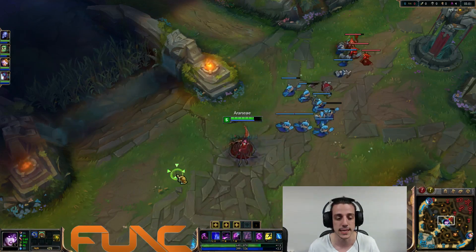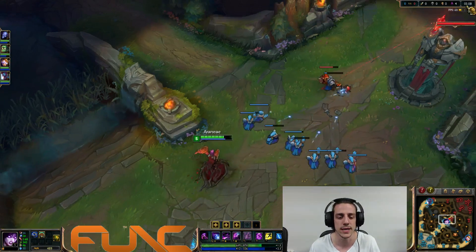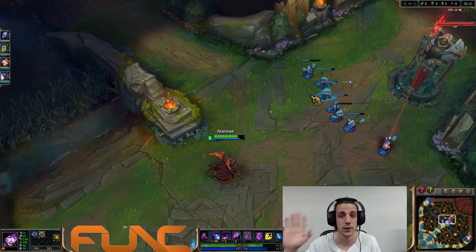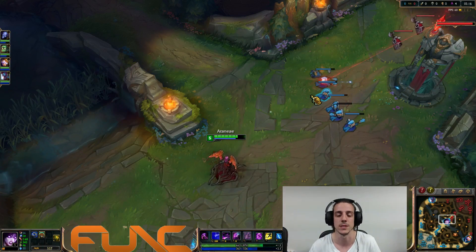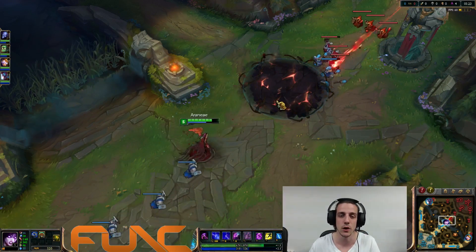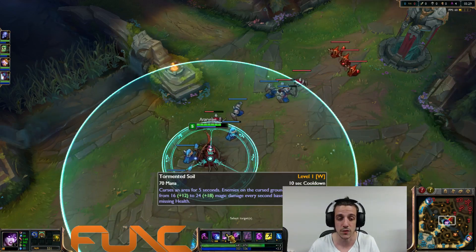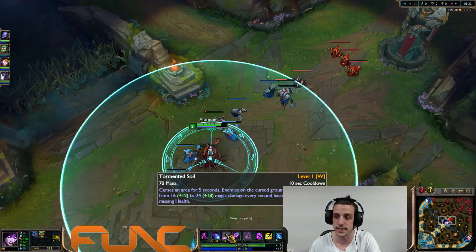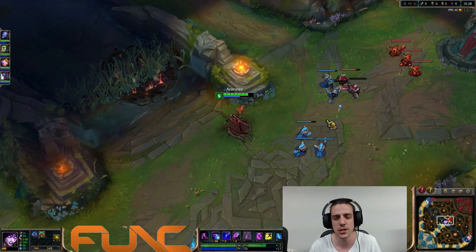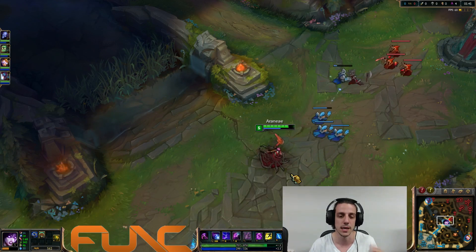Quickcast is completely different. Quickcast is for experienced players who already know the range of the ability. With quickcast on all my abilities, I only need to press Q once and it instantly drops. Same for W — I point my mouse and press W. The tricky part of quickcast is that sometimes, for example with champions like Aatrox or Urgot, if the target is outside your range the spell will make you walk toward it, which can be annoying.